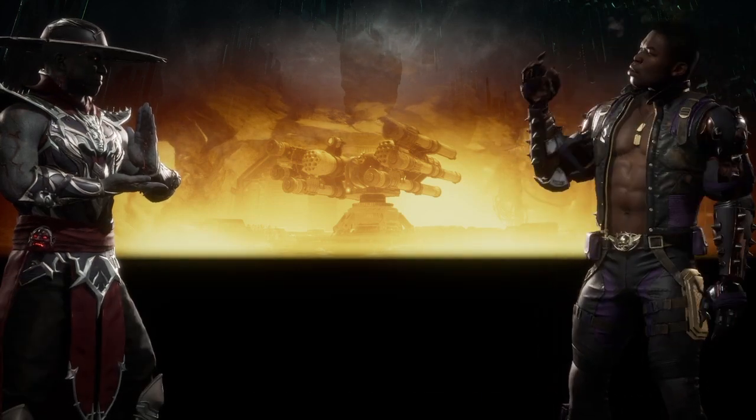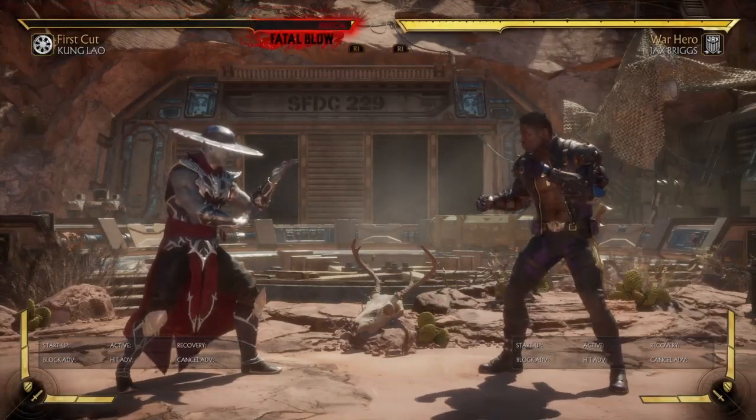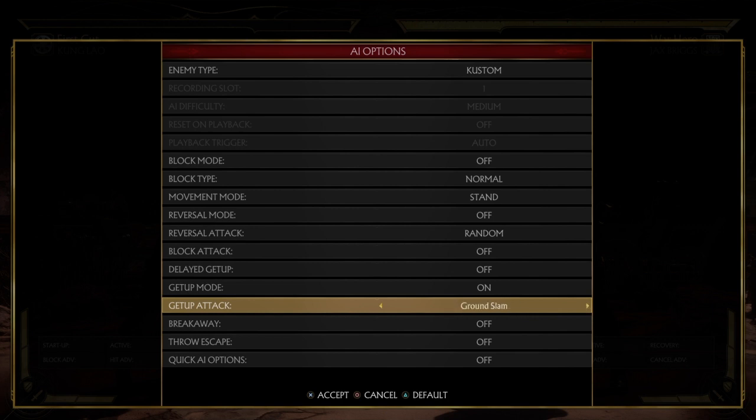You don't have to be afraid necessarily of characters that have access to up threes, because at the end of the day it's still a mind game. I'm just showing you guys another option that you actually have, because you can back up and whiff punish, you can jump up into the air and stuff like that. So you still have options.